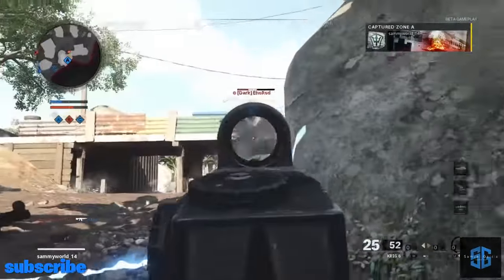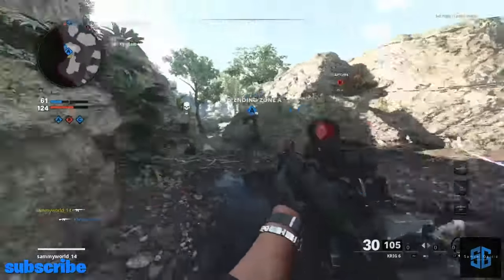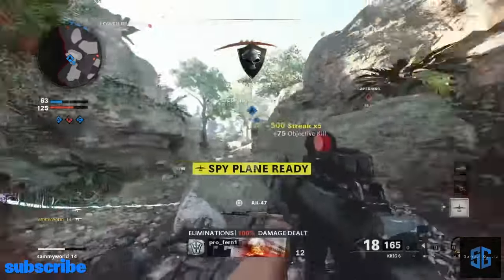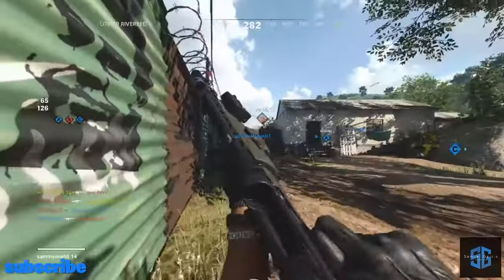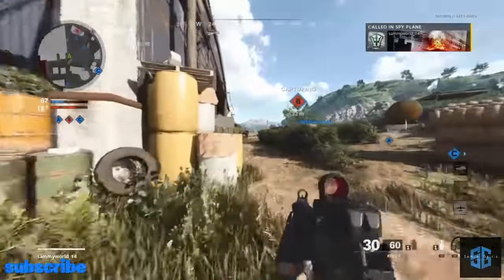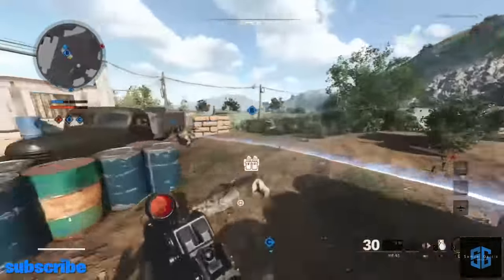Watch out now. Taking Bravo. Spyplane available for tasking, losing A. Garcia requesting spyplane tasking. Spyplane in return, enemy took A. Check off, get spyplane on stage.